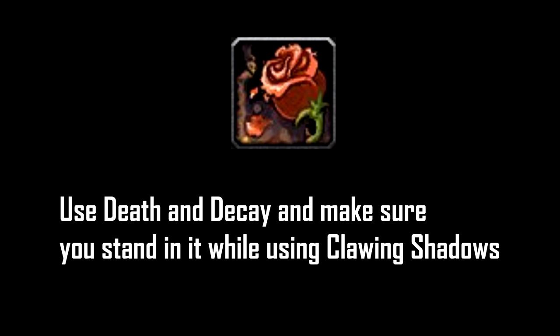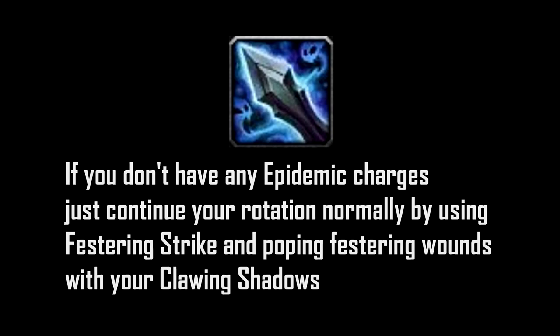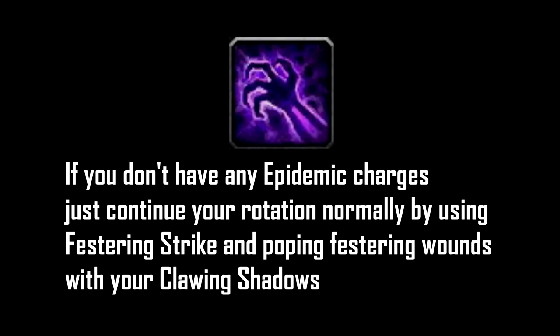In case you messed up your Death and Decay or the tank moved the adds out of it, make sure you still stand in it and DPS from a distance spamming Clawing Shadows. After your Death and Decay is gone, make sure you spam Epidemic — this is going to do massive damage on all the targets affected with Virulent Plague. So make sure you have your diseases up or Epidemic is not going to do any damage. If you don't have Death and Decay or Epidemic charges, just continue your rotation normally using Festering Strike and popping Festering Wounds with Clawing Shadows.